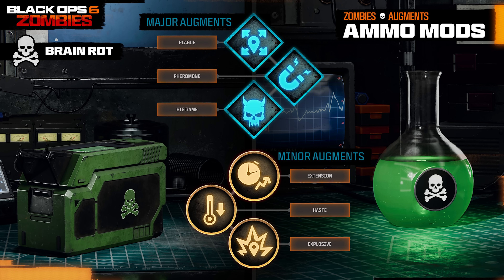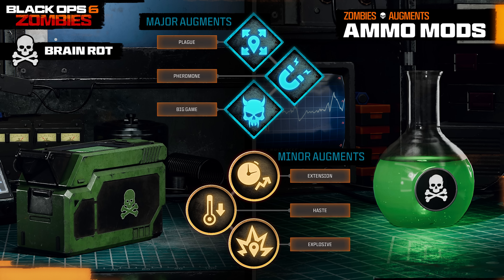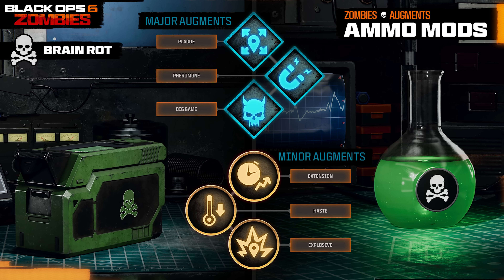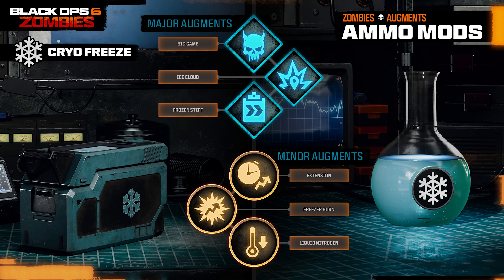For minor augments, we have Extension, which slightly increases Brain Rot duration; Haste, which slightly reduces the cooldown; or Explosive, where charmed enemies explode at the end of Brain Rot's duration dealing toxic damage. Combining Explosive with Big Game — having massive elite enemies explode at the end — sounds like the most effective combo for Brain Rot.